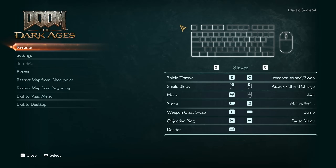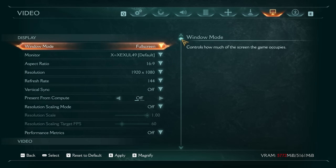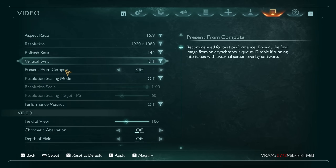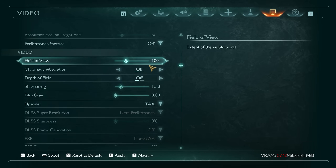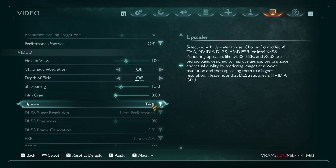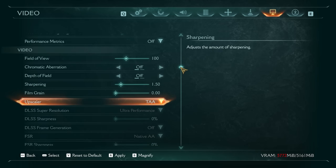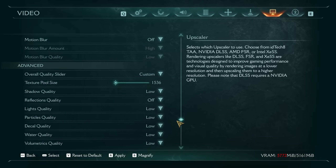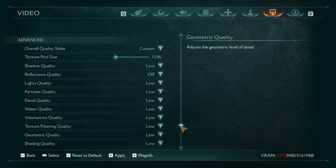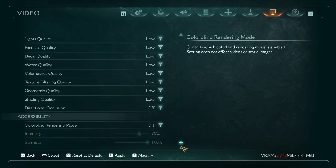Welcome to another video. Today we're testing the newly released Doom: The Dark Ages, which is on Game Pass for PC. I'm seeing how the cheapest RTX card handles it. One option to mention straight away is 'present from compute,' which I've turned off — otherwise I got some weird flickering lighting issues. We'll be starting with TAA at native resolution; DLSS, FSR, and XeSS at native are available but produce worse results. TAA at 100 scale to start.